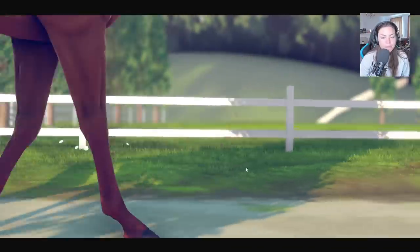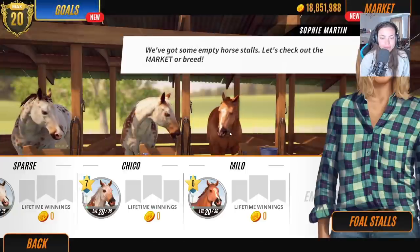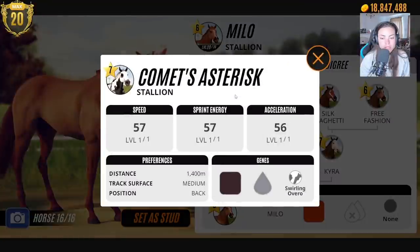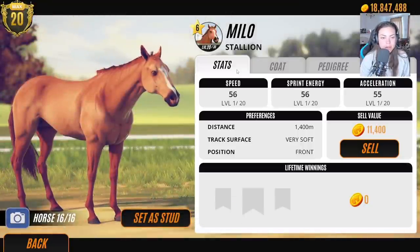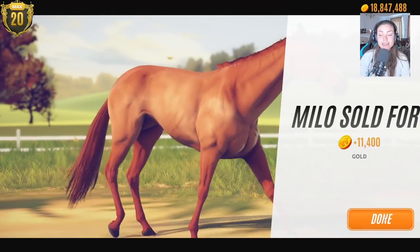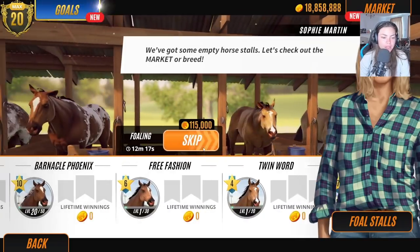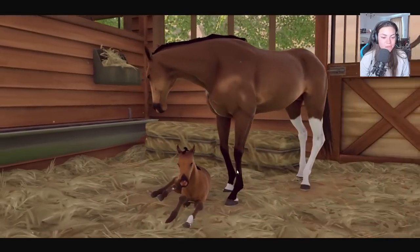I love how the horses look at each other — I think the animation looks great. He's gorgeous but not carrying any of our five colors. I think the hardest one to breed is going to be the pinto stripe — I think I've only bred it once ages ago. Let's go straight into Free Fashion now.